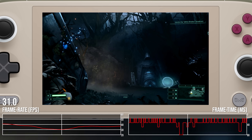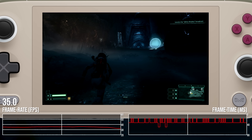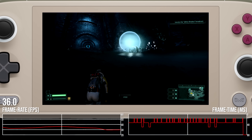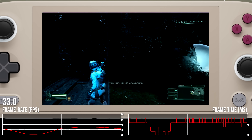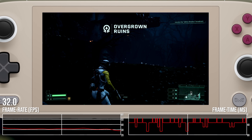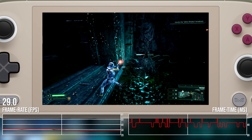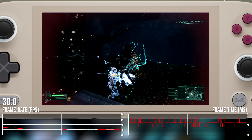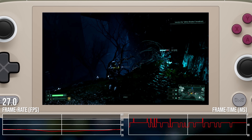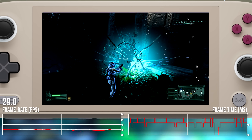The PC port of Returnal continues to be the game that does not perform to any acceptable level on any handheld I've tested. Stutter and the onerous CPU requirement conspire to produce a massively variable, highly unsatisfactory experience, no matter how much I lower the resolution or increase upscaling. A 30fps cap might help, and I was playing this before the Special K revelation that improved The Last of Us so much. But even if you could get it working, the visuals remain highly compromised with low settings and aggressive upscaling. Sometimes you've just got to concede defeat.